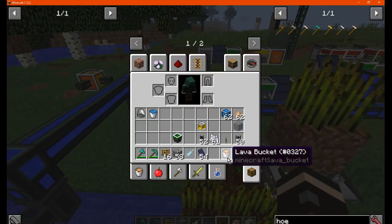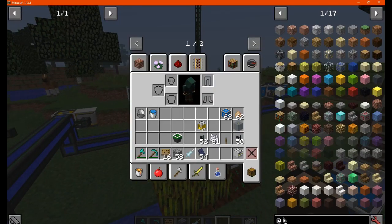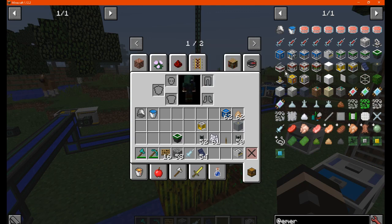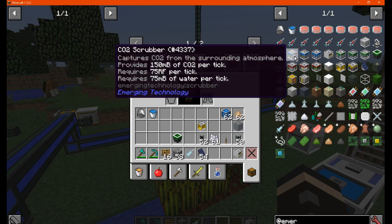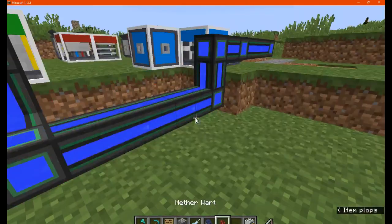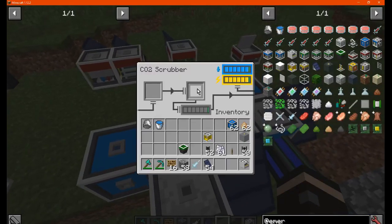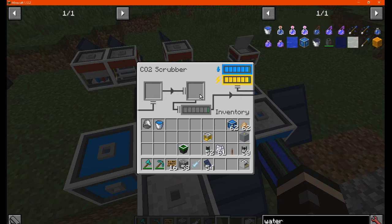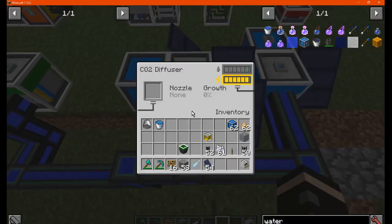There's also the scrubber, which doesn't seem to have a recipe at the moment, but what it does is capture CO2 from the area. It requires a fair bit of RF as well as water. If you place it in the world with water and power, it'll store CO2 in it. You can possibly just put a water bucket in there and it may consume it — then you have gas storage.